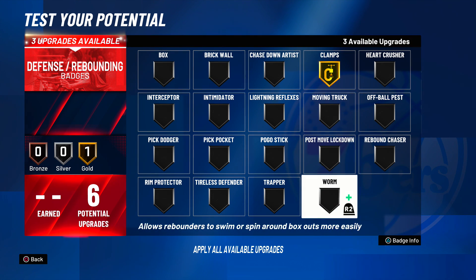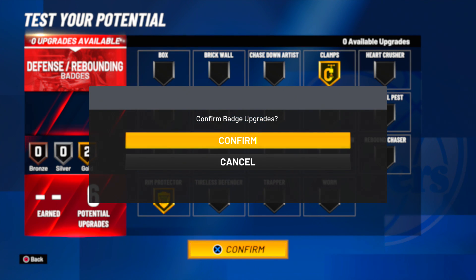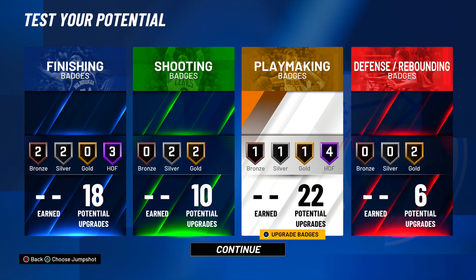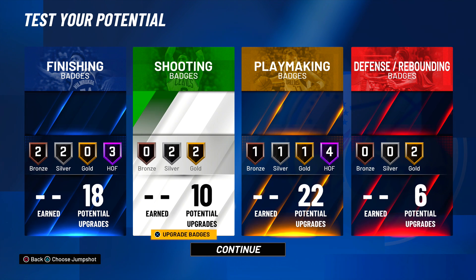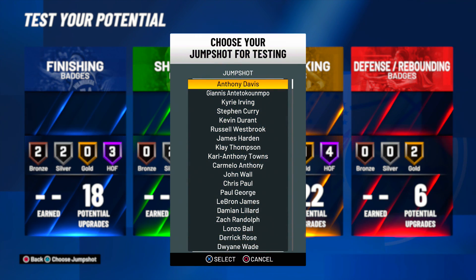For defense, I'm going gold clamps and gold rim protector. You can change it up how you want, but I tried to make the most realistic Giannis build possible. Giannis in real life would have Hall of Fame finishing, playmaking, defense, and gold shooting, but you just can't do that in the game. This build gives you more badges, more attributes, and more speed than any other build I've looked at. Drop a like, hit subscribe, and comment what you want to see next — badge plug, you've been plugged in.